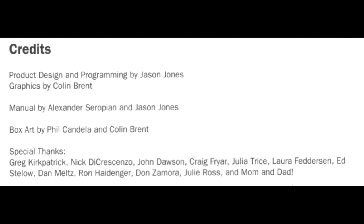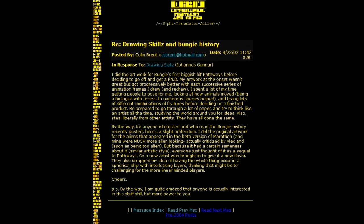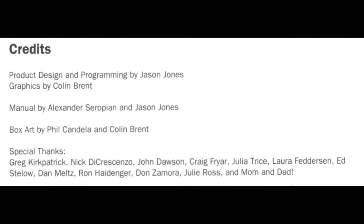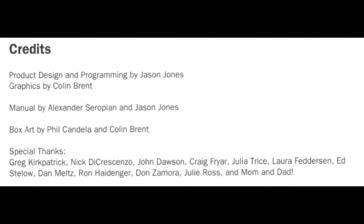Focusing on Bungie's employees, we can find all the people who worked on PID in the credits within the manual. Jason Jones was the programmer and product designer for the game. Jason and Alex Seropian were the co-founders of Bungie; at the time the game was released, Jason was just 22 years old. Colin Brent developed the sprites and box art for PID, and left Bungie shortly after Marathon was started. He was kind enough to leave forum posts about his work on the game — links are in the description. Phil Candela worked on the box art for the game and also on the box art for Operation Desert Storm.